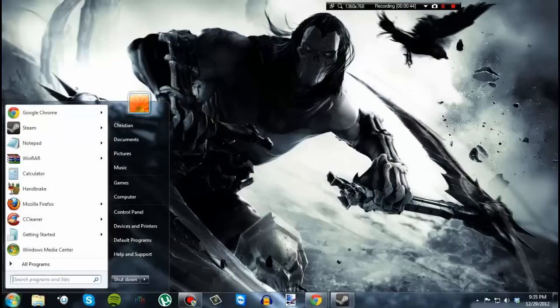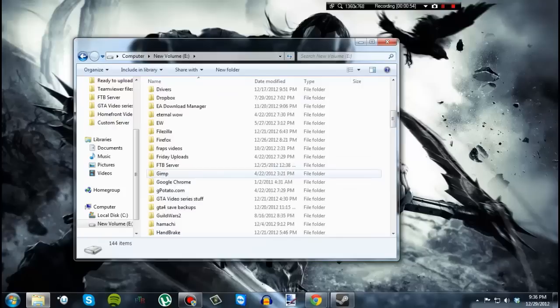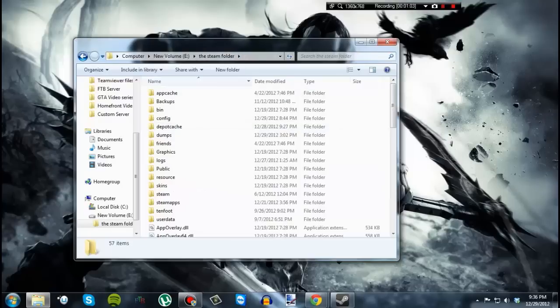Go to My Computer and then go to your Steam folder. The default location will be posted in an annotation on screen, but mine is installed in a different place since I have a boot drive and a data drive. I have a lot of games, so I named it something weird — it probably won't be named the Steam folder for you, it will just be Steam. Go to Steam Apps.